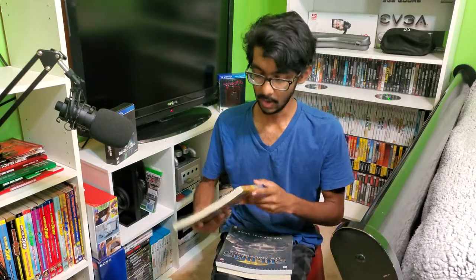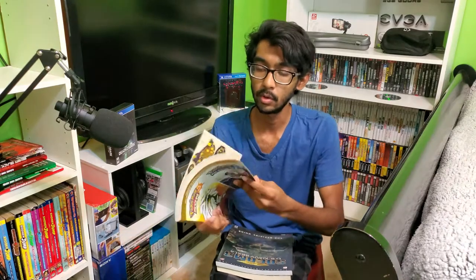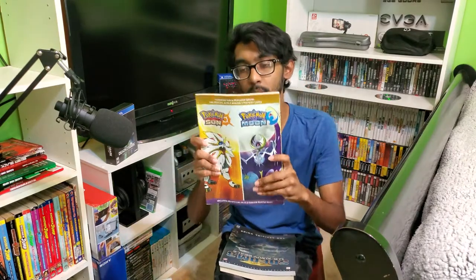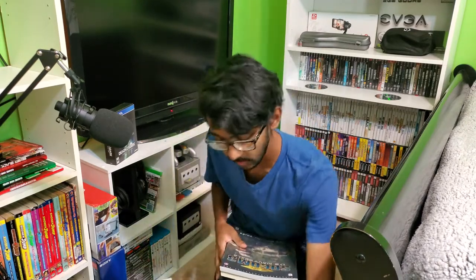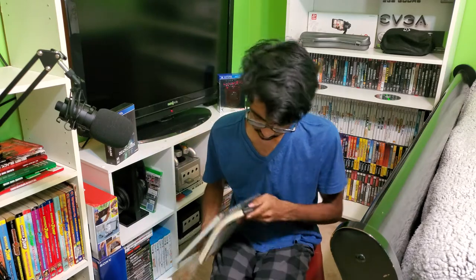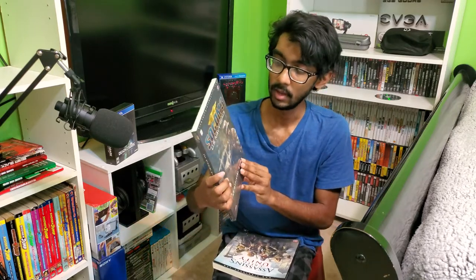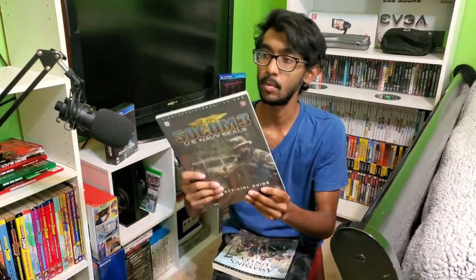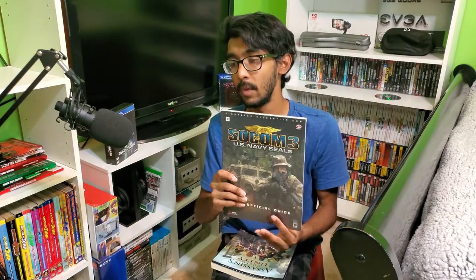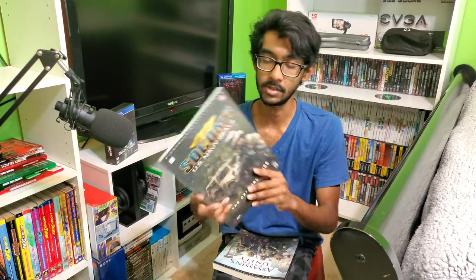This one is what I was talking about with Nintendo doing their own guides — Pokémon Sun and Moon. Both game guides are in one, and Nintendo made their own guide. I think they still do make their own guides. Here are a couple Piggyback guides mixed in. SOCOM 3: U.S. Navy SEALs — this one's sealed. I actually have a couple copies of this. You guys might see multiple copies of some guides, so I do apologize.